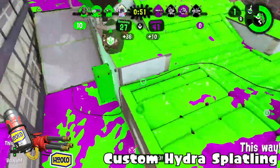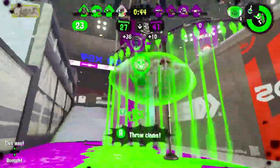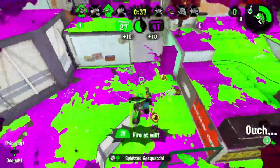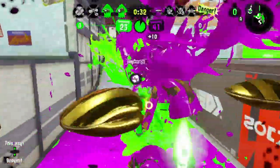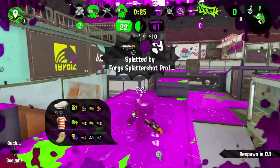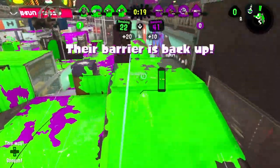Custom Hydra Splatling with Ink Mine and Ink Armor. Personally I think I might be underrating this weapon a lot, but it's still really slow and it doesn't get Ink Armor as quickly and efficiently as Splattershot Jr., Kensa Undercover Brella, and other top tier Ink Armor weapons. That's why I have it down here, but it is still really strong. Ink Mine works pretty well with it because it's a stationary weapon that is slow, so that works out pretty well.